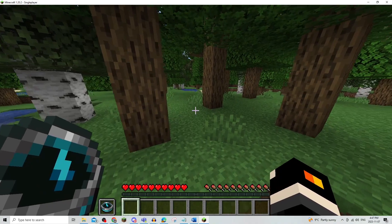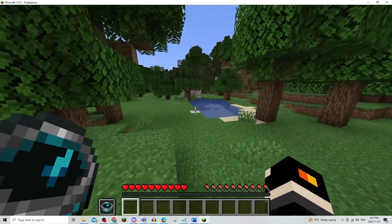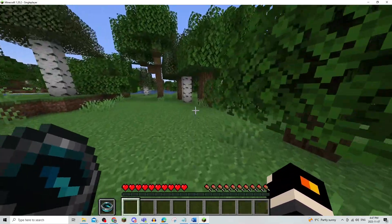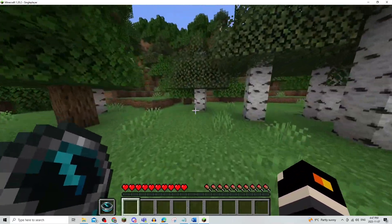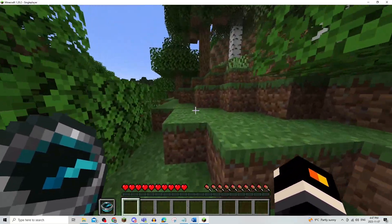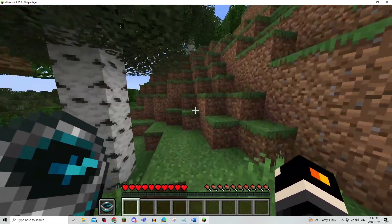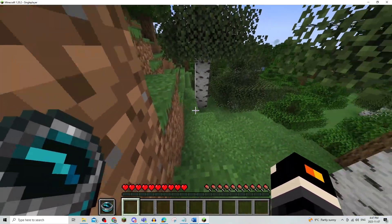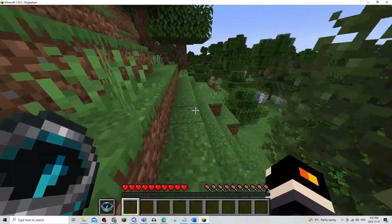As you can see, the recovery compass actually points you in the direction where you need to respawn, and it's directing me right to where I died. I wasn't too far from the place that I was actually respawning, so this is an easy way. But the recovery compass isn't actually too easy all the time, just because you might be very far from the place where you actually respawn.